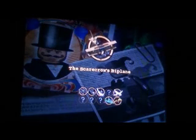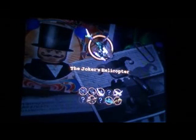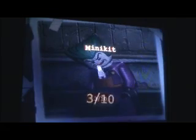Level complete! And then we get to unlock two more vehicles: Scarecrow's biplane and Joker's helicopter. We already know I got the super villain. Mini kit count: one, two, three, four, five. I wonder what it builds. We are not continuing the story for a minute.